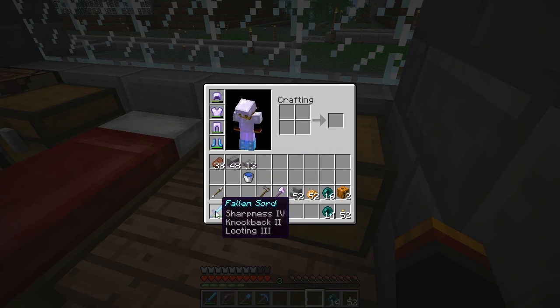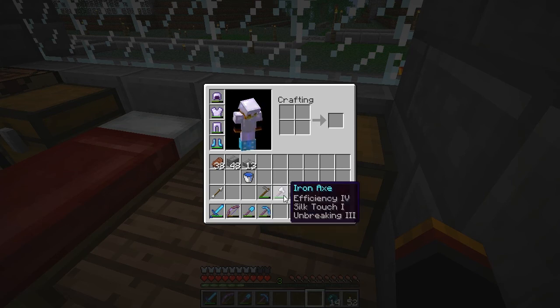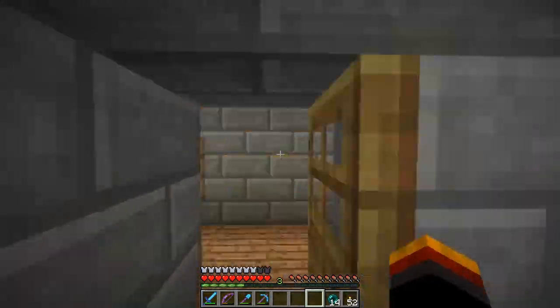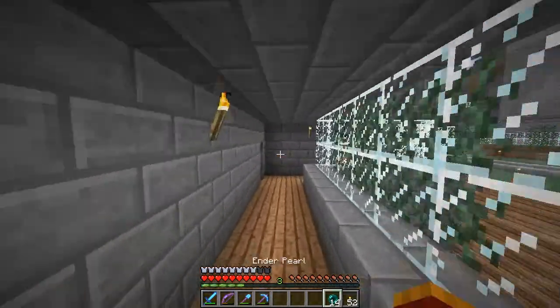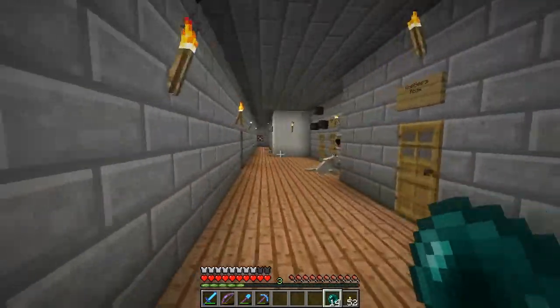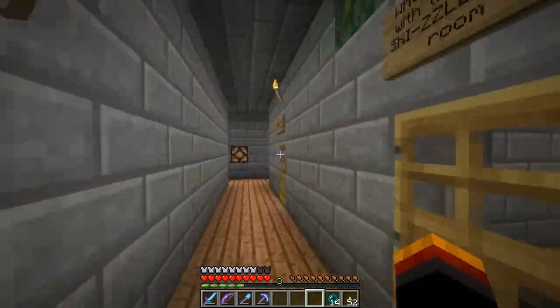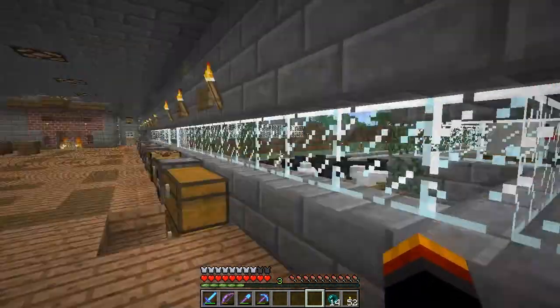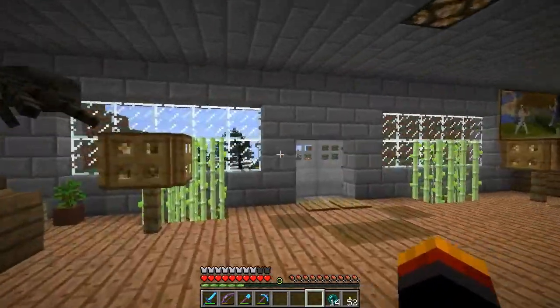Then I have the Fallen sword — notice it doesn't have a W, because I messed up when naming it. And then this is my bow, it's the Fallen bow. My diamond shovel, my pickaxe, and just an axe that I'm using. The next thing I'm going to show you is where I'm doing a mega build on the server. I've just barely found the location for it — it was actually in that arctic biome I was showing you guys. Let me head over there so you can see.